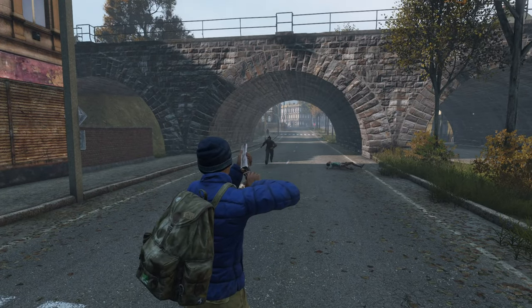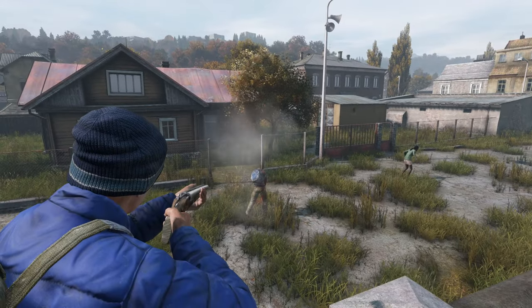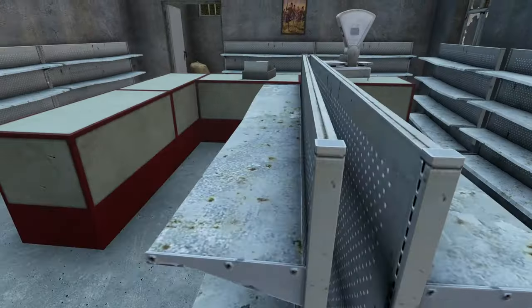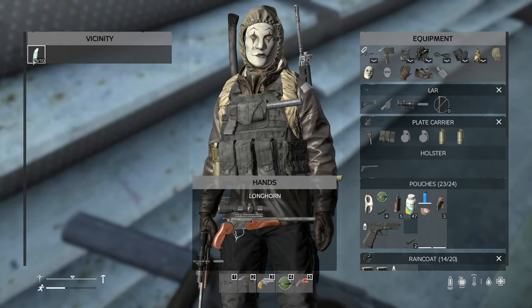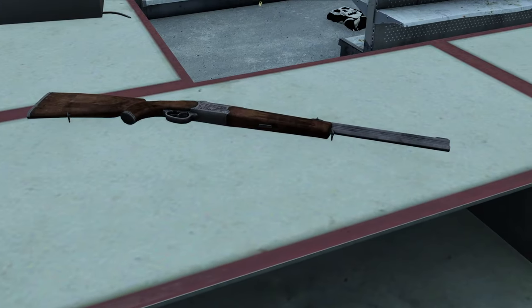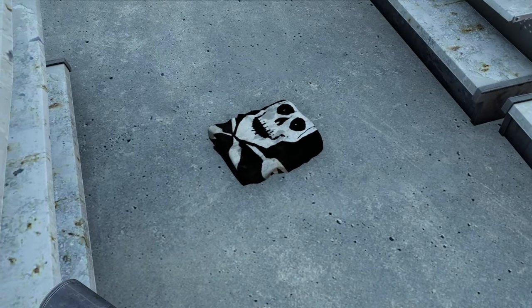Starting off, one of the best places you can loot is a hunting cabin. Not only do these spawn things such as the crossbow — onwards from patch 1.21 — but they give you some of the best survival gear you can get in DayZ, as well as some incredibly powerful and useful guns you can carry into the late game.